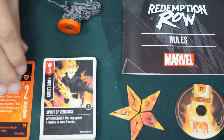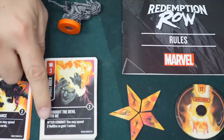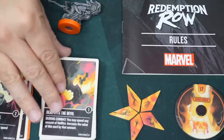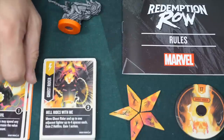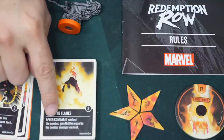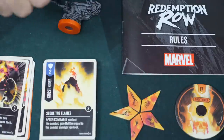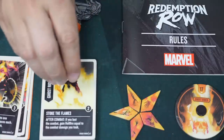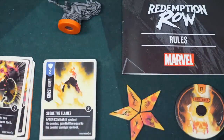A lot of Ghost Rider's abilities involve spending Hellfire and gaining it back. One card has five attack and lets you spend one to draw two cards. Another lets you spend two Hellfire to gain an action. During combat, you can spend any amount to increase this card's defense value by the amount spent. A scheme lets you move him and one adjacent fighter four spaces each, gain two Hellfire, and gain one action. If you lost combat, you gain Hellfire equal to the damage you took. Some cards check how much Hellfire you have without spending it and modify the card accordingly — very interesting usage of a secondary resource.